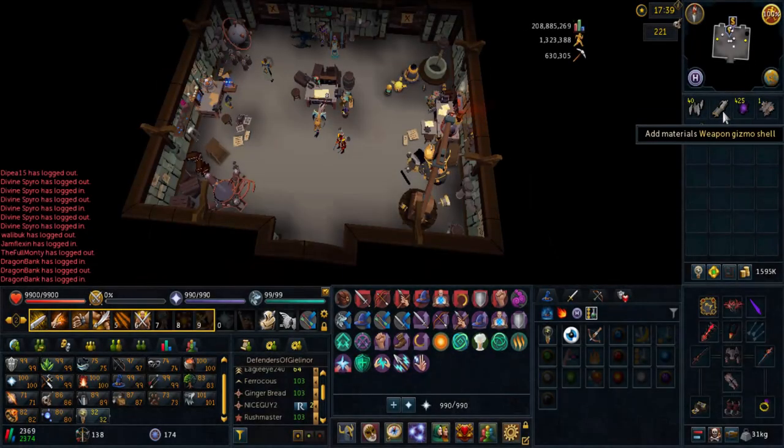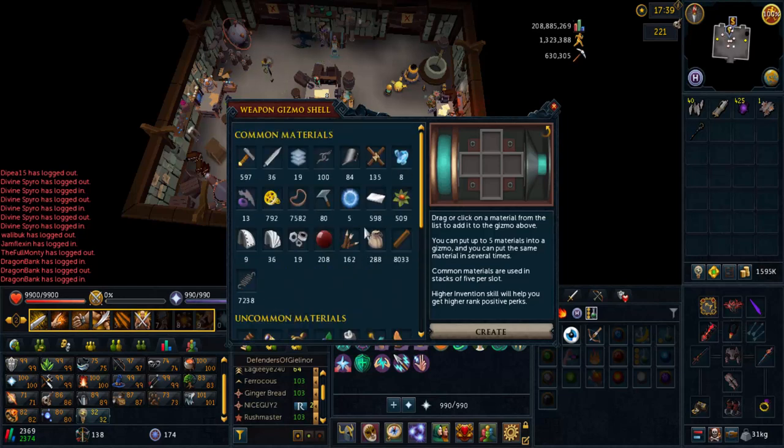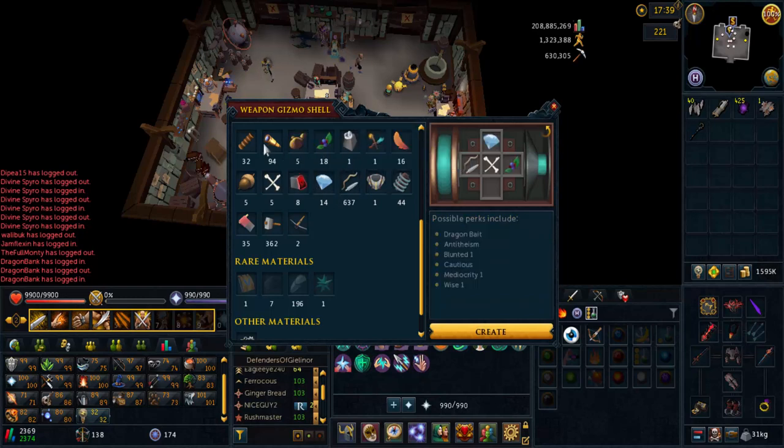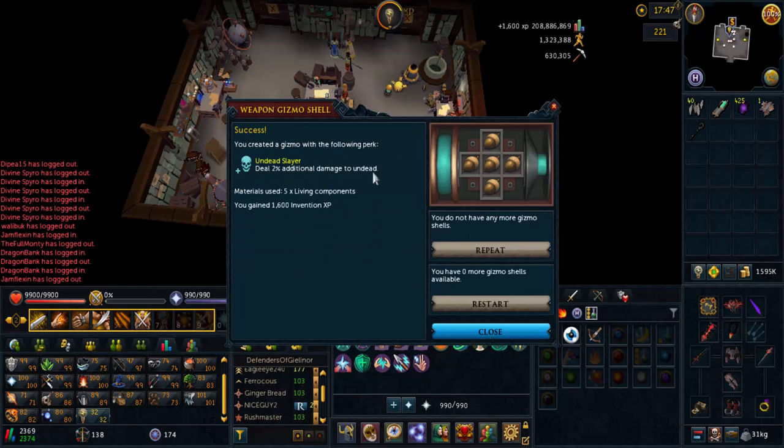So once you've made both of these, you're going to want to customize your gizmo and put in perks. Now depending on what stuff you have, you're going to try to find a perk — put five things in, just put five random things in there. You're going to see what they give; some things like Antitheism will give you negative effects, Dragon Bait will give a lot of negative effects. You're going to try to find something with positive effects. So once you've found something you want with nice perks that you might get, you're going to create it.